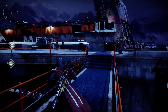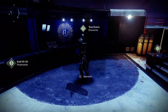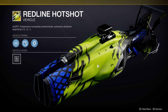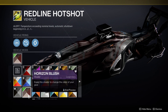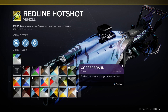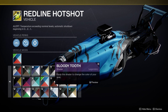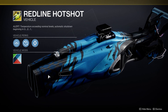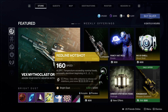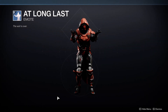Starting off, we have the sparrows. The Red Line Hotshot — if I'm being honest, it's okay. If you get the right shaders it doesn't look too bad. This one's actually pretty cool as well; again, if you get the right shaders it'll look like a cool sparrow, for 2500 bright dust.